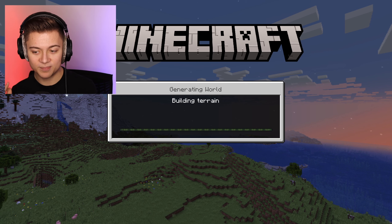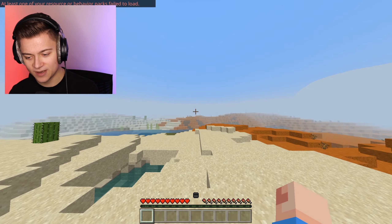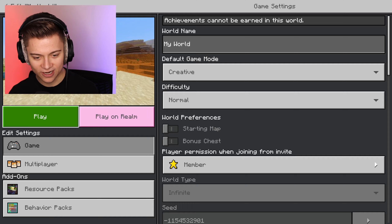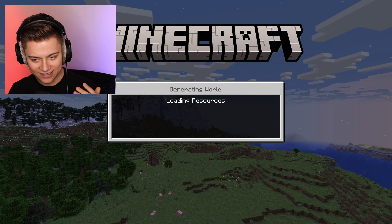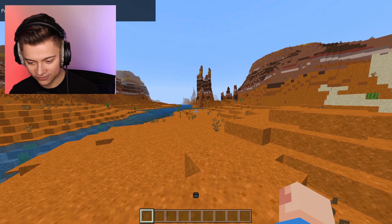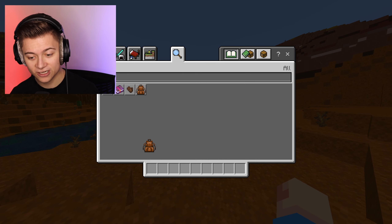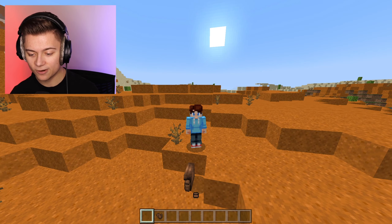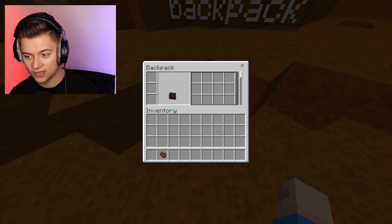What I really like about this backpack add-on is that you can actually color them. I accidentally made it in survival, so I had to go back and switch to creative so I can spawn in the backpacks for the review. If I type in 'backpack' in the inventory, we have a backpack and also a remove backpack item. You just click it and now we have the backpack icon - it's a brown backpack.